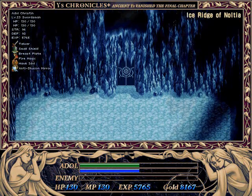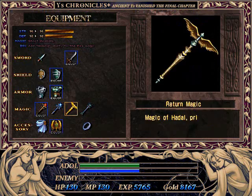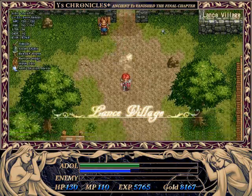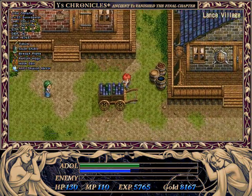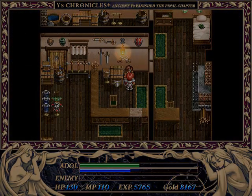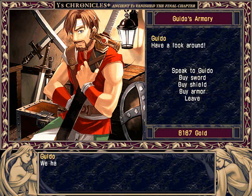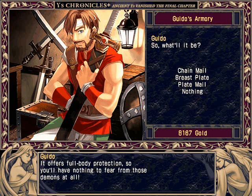And now it's actually back to Lance Village for us because we have enough cash to buy the tier 3 armor, and we're going to need it for the next area. The next area is where Ys 2 really starts to ramp up the monster difficulty, and we'll need every little bit we can get. Even with all the tier 3 armor we can get from Guido, the monsters do a ton of damage in the place after the Ice Ridge. So that's probably the area where I'm going to be doing the most regenerating.